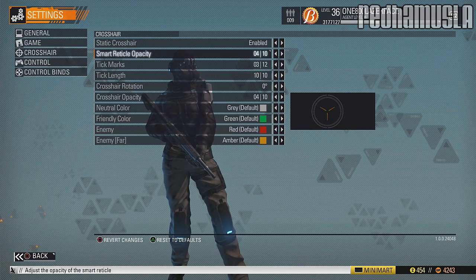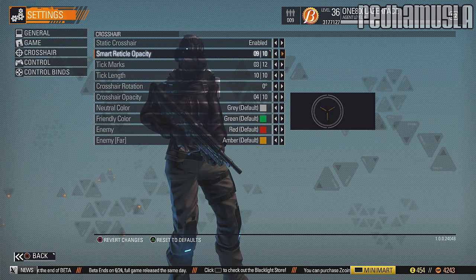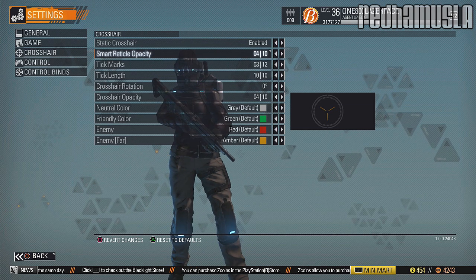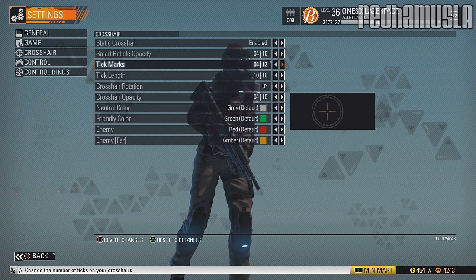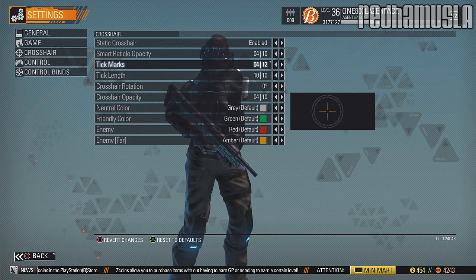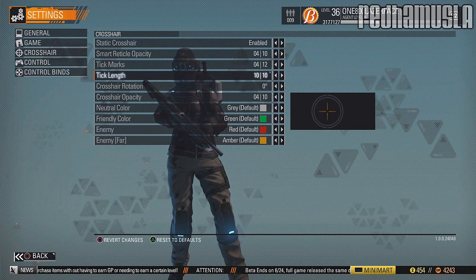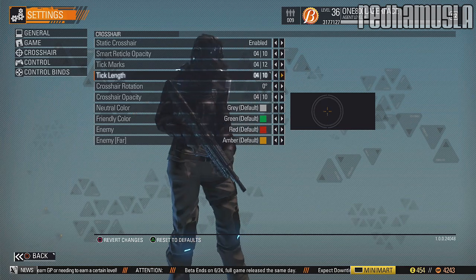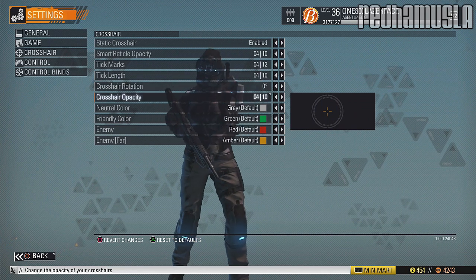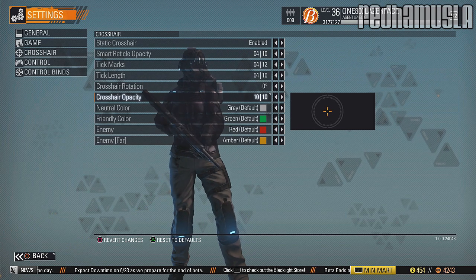Smart reticle opacity is the ring around your crosshair. You don't really need that, so I just turn mine to four — I like to have it there a little bit but not too much. Tick marks — you can actually change the number of tick marks. I go to four because it's like Call of Duty. Tick length — I like ten. And crosshair opacity — bump this all the way up to ten so it's super bright.